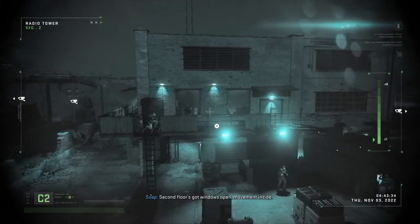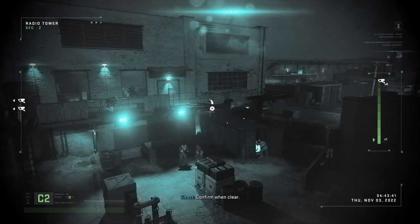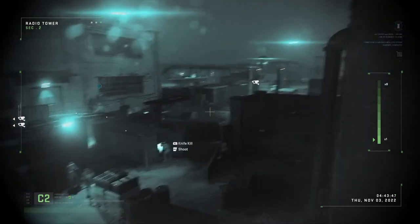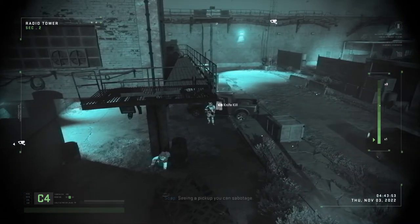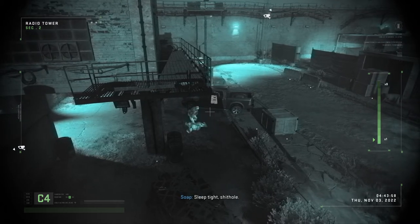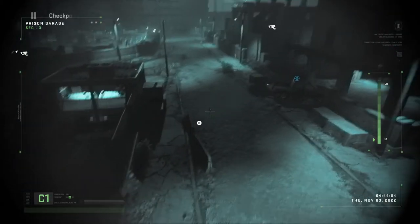Second floor has windows open — movement inside. Confirm when clear. Go down. Okay, seeing a pickup — you can serve a dump. Sleep tight. Right, we've got to get the bomb in — moving over, two down.